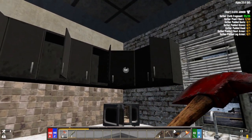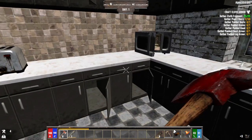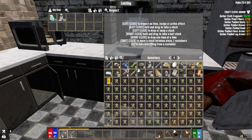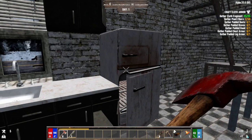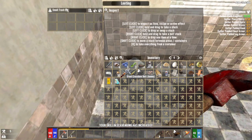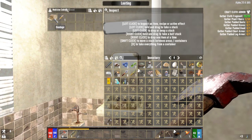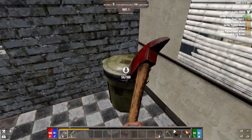Another cool thing is they have what are called scouts. They give you a quest as well, and the good thing is you only have to kill zombies for these quests. They'll usually spawn when you hit the quest marker — usually about five — but you only have to kill three to finish. You can kill the other two for extra XP.